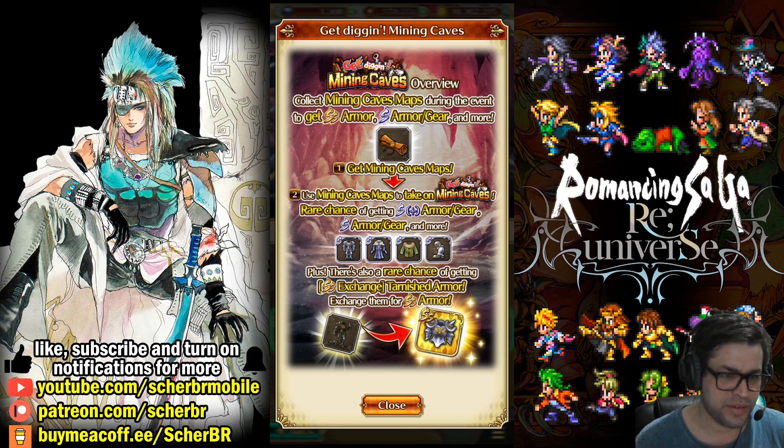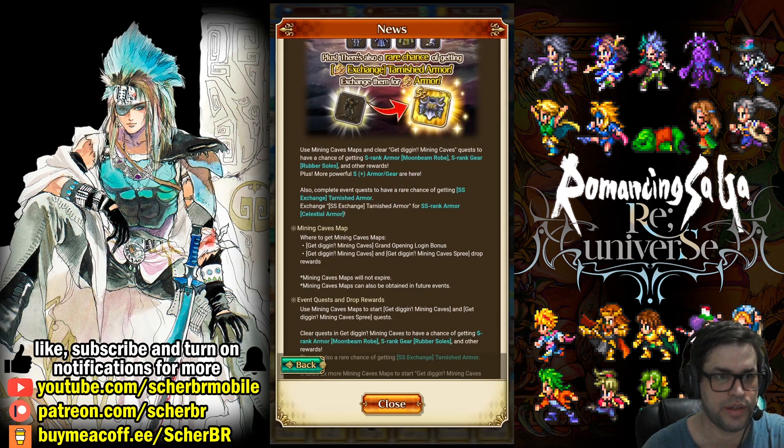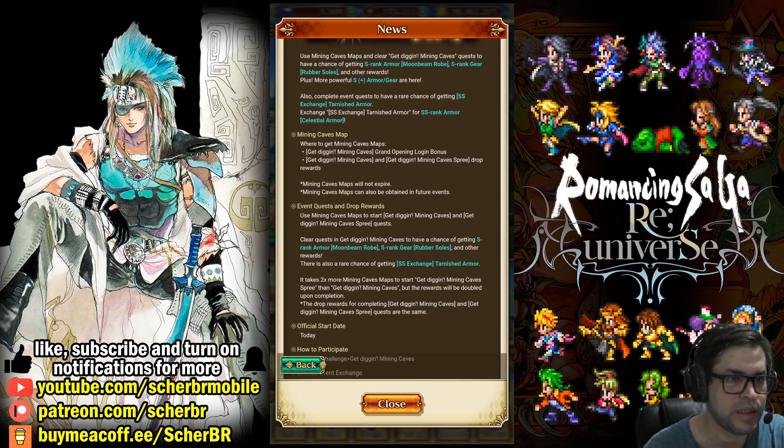Plus, there's a chance to get the SS exchange Tarnished Armor and exchange that for an SS armor. For now we have this here — I don't know if there's another one coming in the future. On the news section of the game, we have more information: you need to use the maps on the event to get the armors. You can get maps by logging bonuses, and also by running the same event. The mining cave maps will not expire — they are a fixed event, and can also be obtained in future events. That explanation could be way simpler.